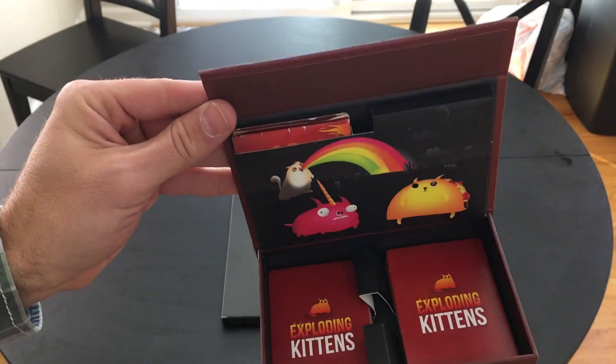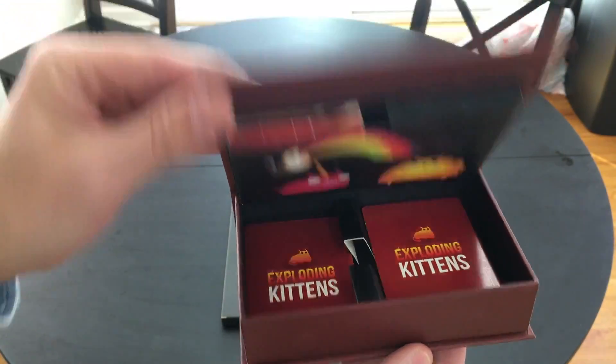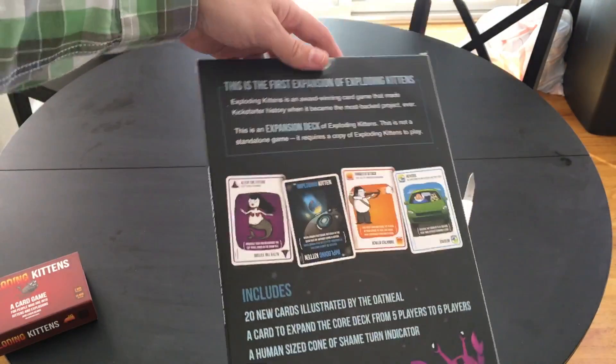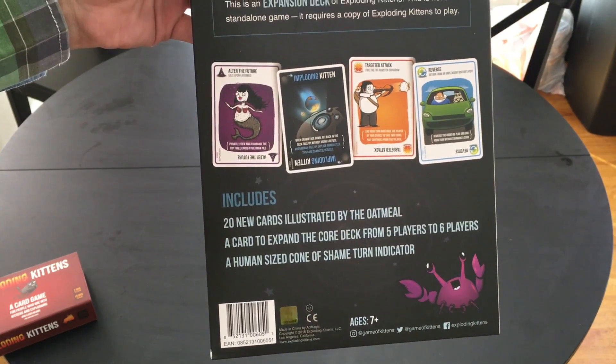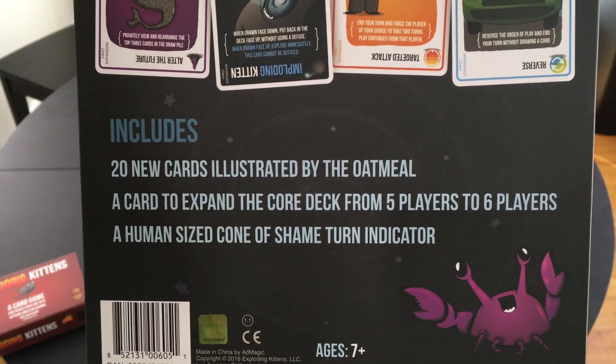That's kind of satisfying. So I will do an unboxing of this soon, but I'm pretty excited. It says it comes with 20 new cards and it also expands the core deck from five to six players. It also includes a human-sized cone of shame turn indicator.